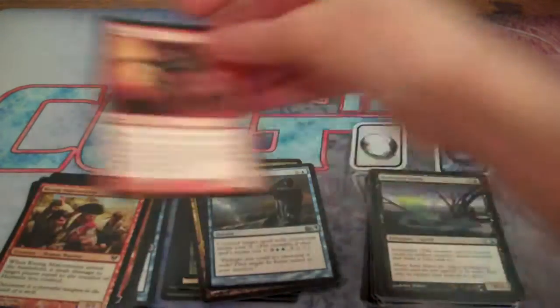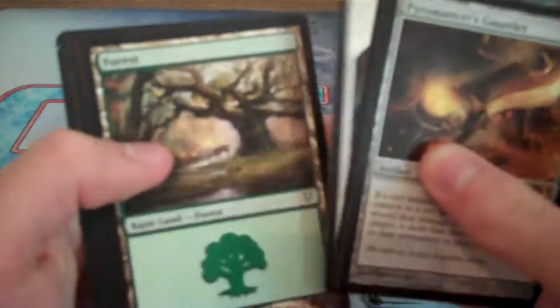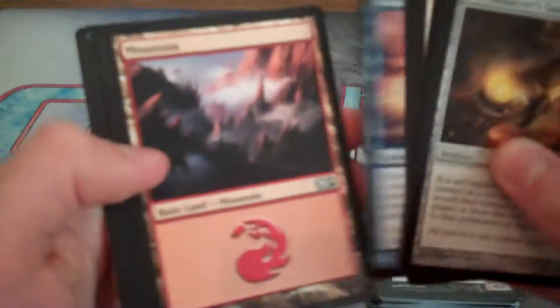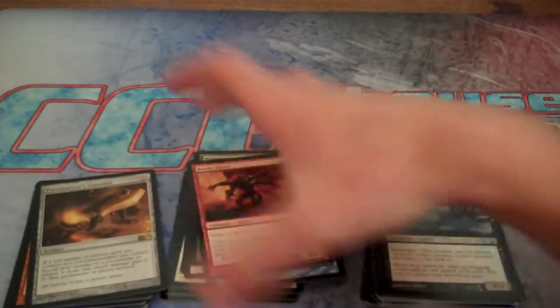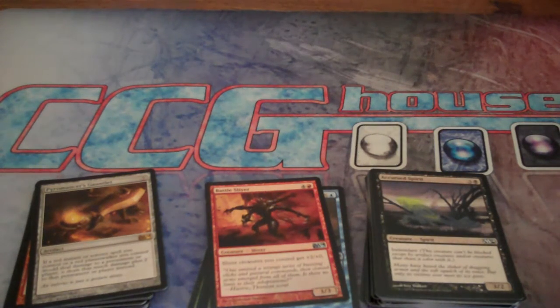Thank you guys for watching this pack opening — I hope you enjoyed it. Remember to check out ccghouse.com and check out my friend Patrick. Some of the highlights we got were an upside-down Divination, a nicked Zombie Token, and the Pyromancer's Gauntlet. This video has gone on long enough, but thank you for staying tuned. I did reach 600 subscribers — we'll be doing some giveaways very soon, so keep an eye on my channel. I have some great content coming up. Thank you guys for watching, and I'll see you next time.